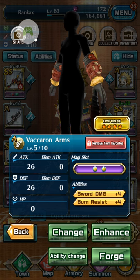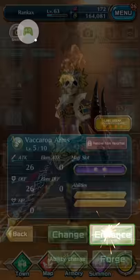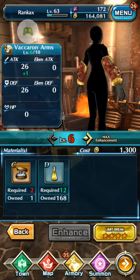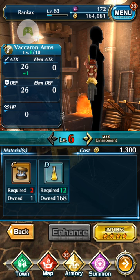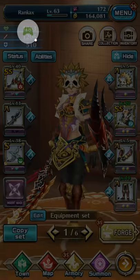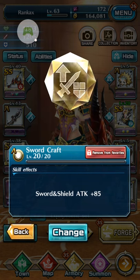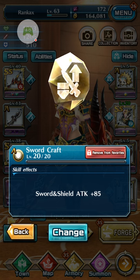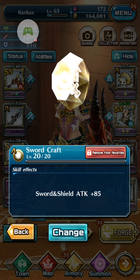Let me give you an example of what it looks like to have fully limit broken equipment. This is fully limit broken A equipment and we used four lapis for it. All stages are selected, and at the bottom you can see the extra enhanced ability — a Magi slot. We've got Sportcraft equipped twice and it gives a whopping 85 attack, which is really great to boost your overall stats.